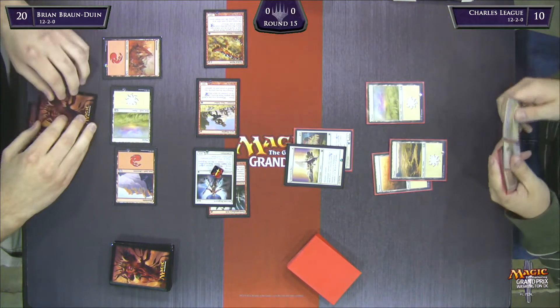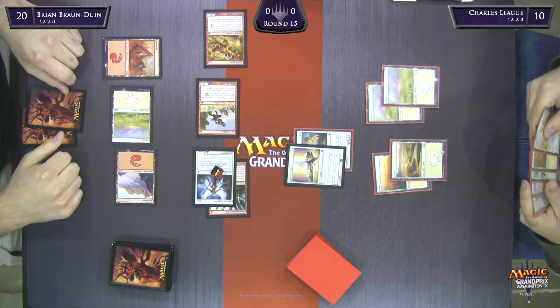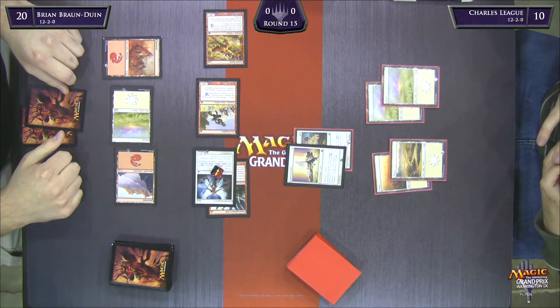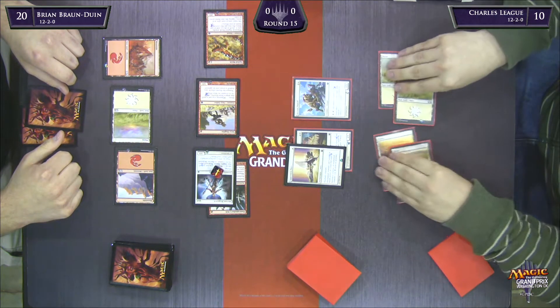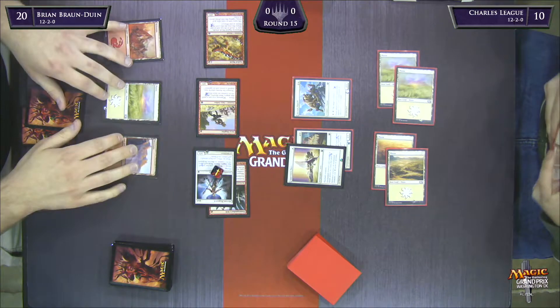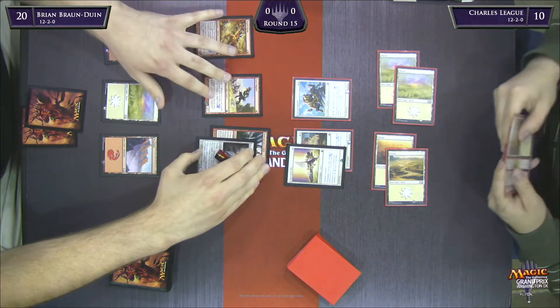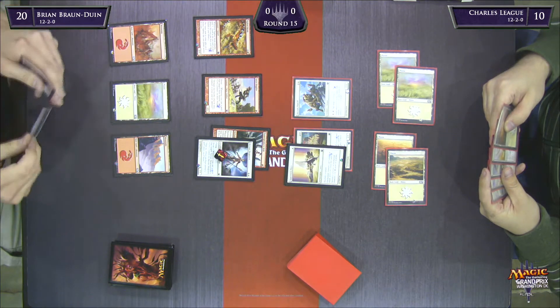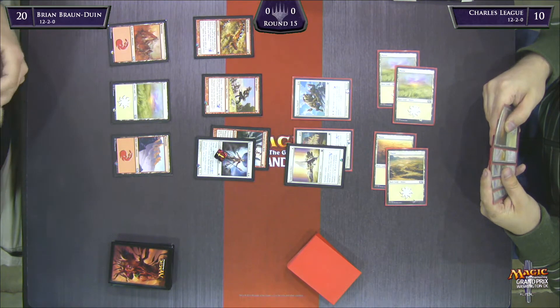Charles is all the way down to ten. BBD might be under the impression that Charles is missing one of his colors — I actually think he might be mono white. In his hand are Plains and more white cards. BBD probably wants to try to shut the door as quickly as possible. I was kind of just out of the automatic mindset of maybe saving my removal for something better.